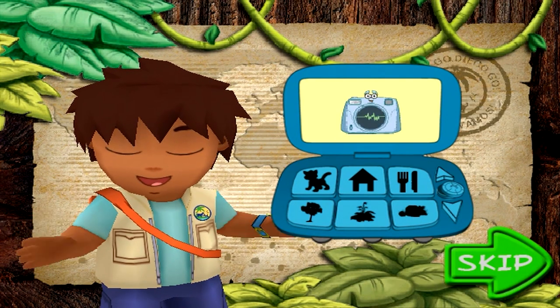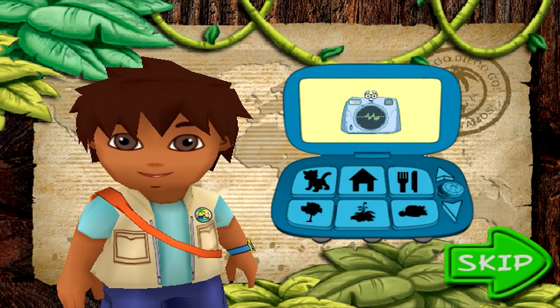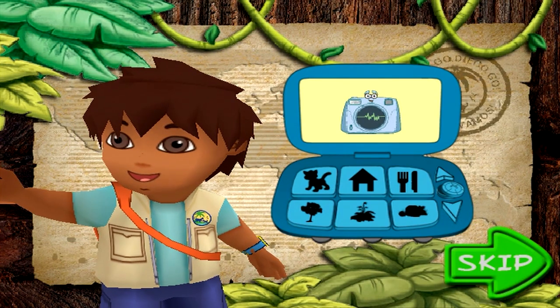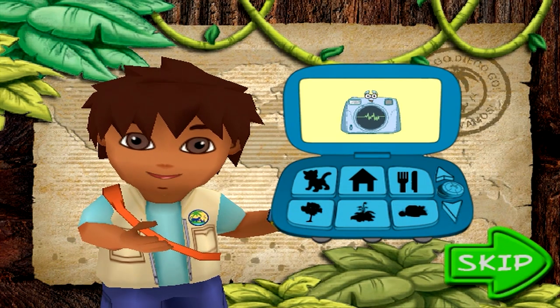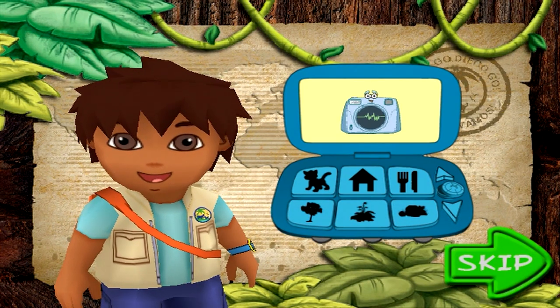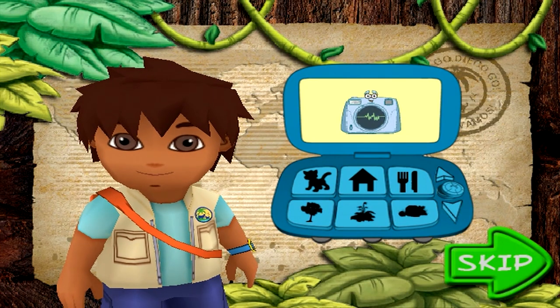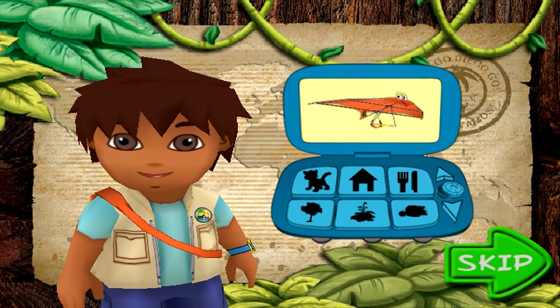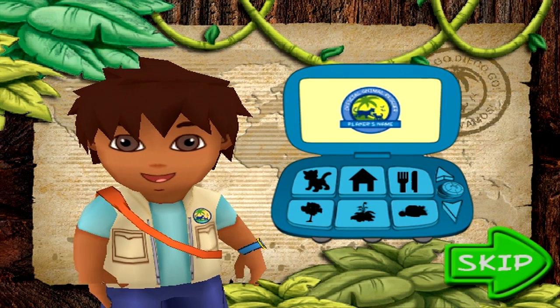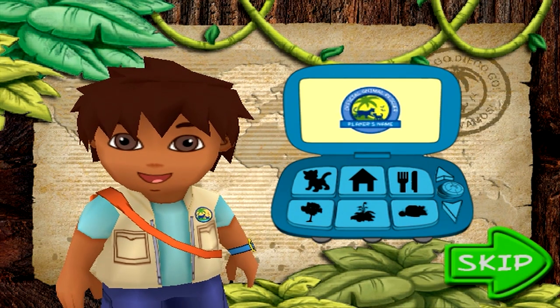If you want to see the animals closer, just click the camera and she'll zoom in for a closer view. And when an animal's in trouble, I'll need your help to rescue it. To rescue an animal, click on rescue pack and he'll transform into a hang glider so we can fly down to find the animal. Once you've rescued all the animals, you'll get your very own official animal rescuer patch.